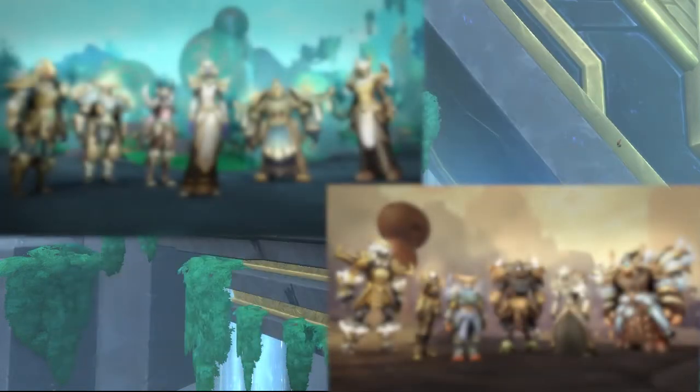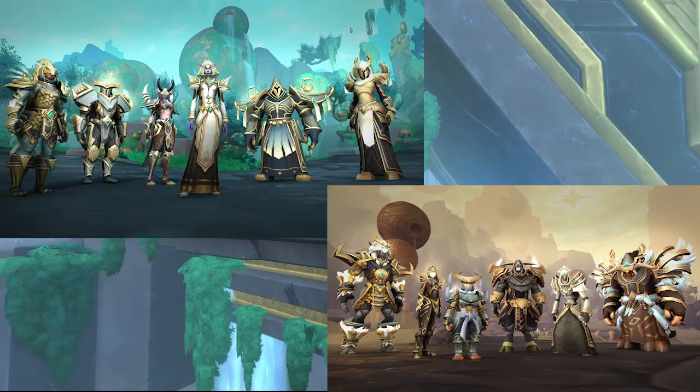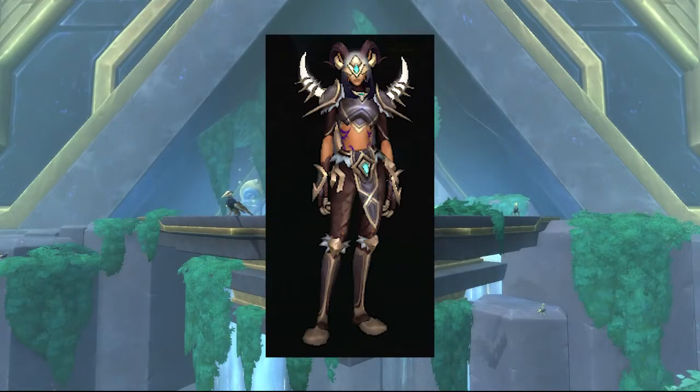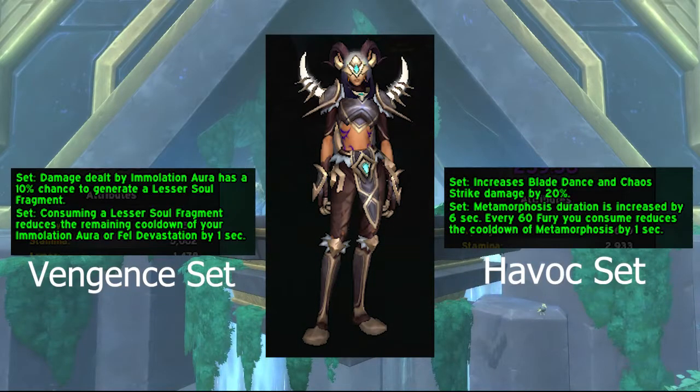Each class has its own different tier appearance, and each spec has its own different benefits. So for instance, the Demon Hunter one — both Havoc and Vengeance will have the same appearance. They'll loot the same items, but the bonus you get will swap depending on the spec you're in.